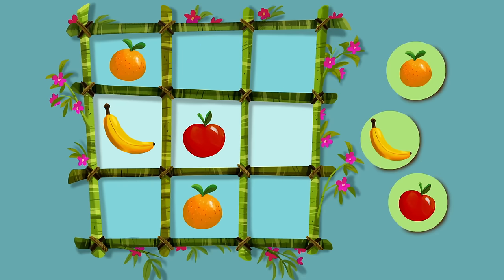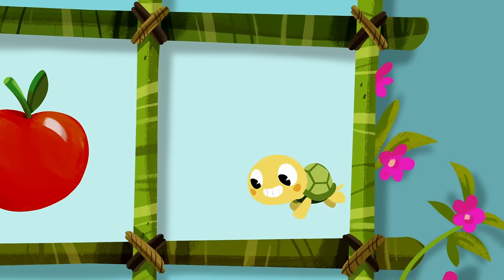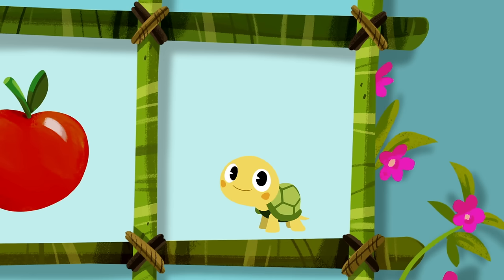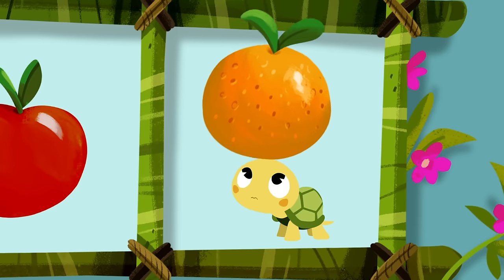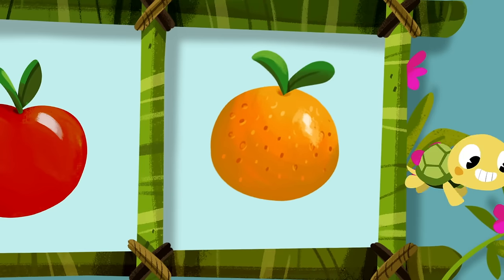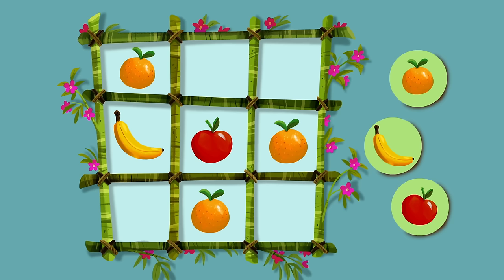In the second row, there is one banana and one apple! So, which fruit needs to go in the last square? Orange! That's right! We need an orange in the third square!